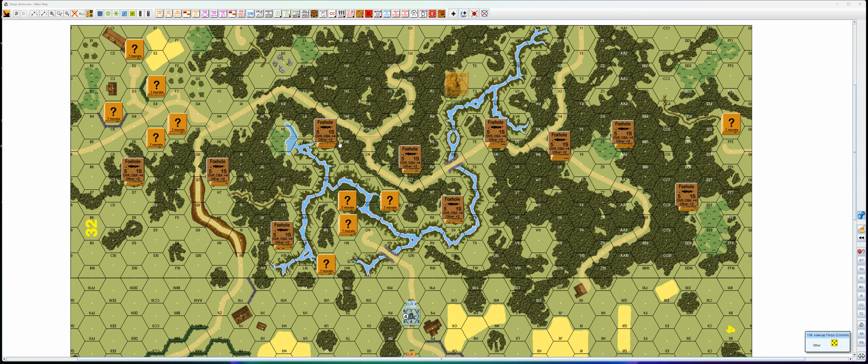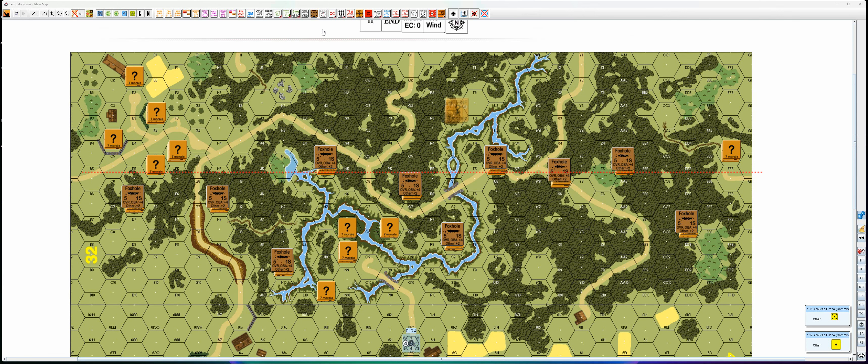Row five is rolled, and I will mark that — so these guys are spared. Everything that line crosses will not take a morale check. Next die roll is a one, so row one is spared.